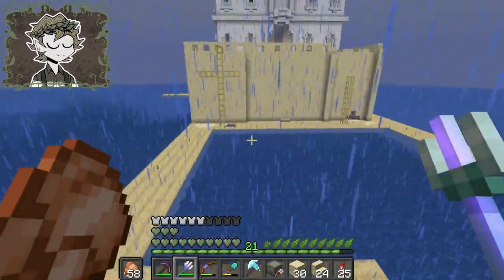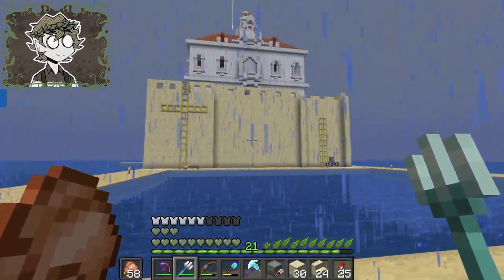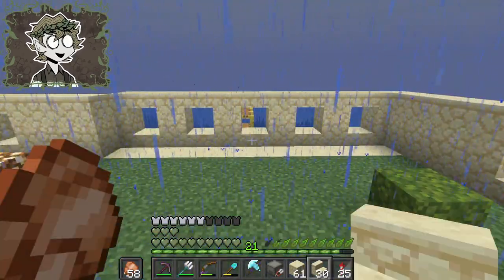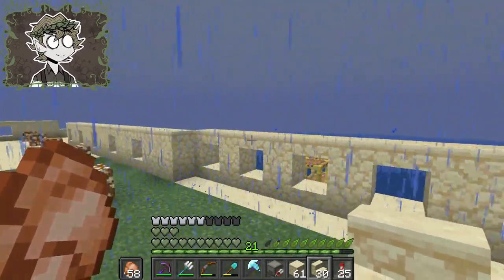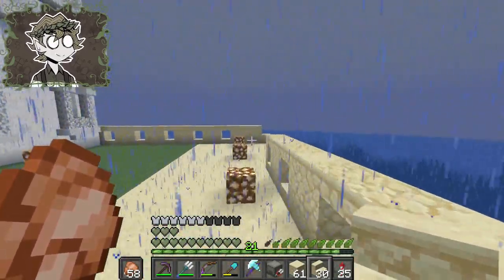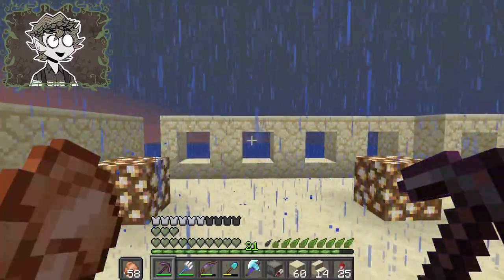My goal for today is to give myself a much better portal right in that space there. Obviously, the original design of the Hotel Adriano does not have a giant purple portal on its back, and I'm okay with that, because this is my project. One of my major concerns when I realized that these parts had to be pushed forward was that these holes here weren't gonna line up properly, but it turns out they align perfectly if I just set the corners like that. Except for when they don't.